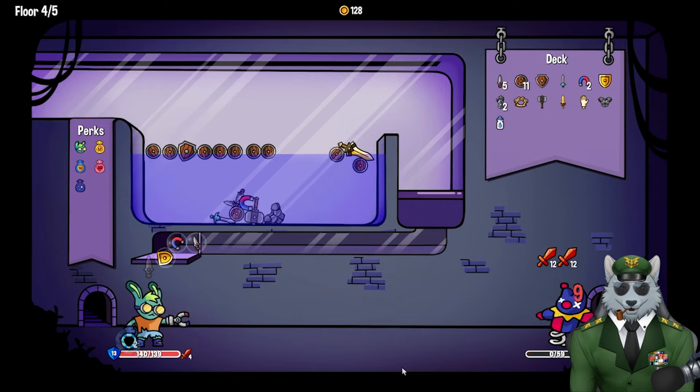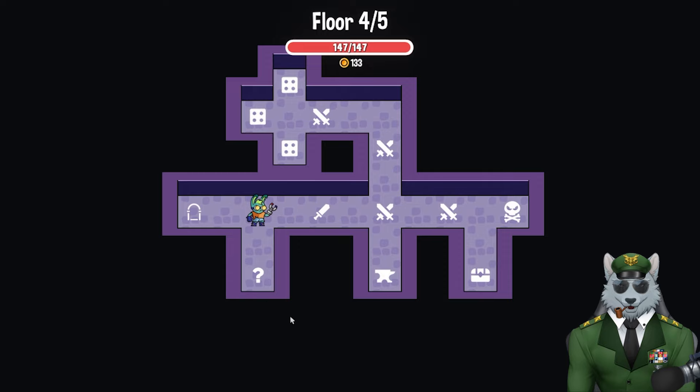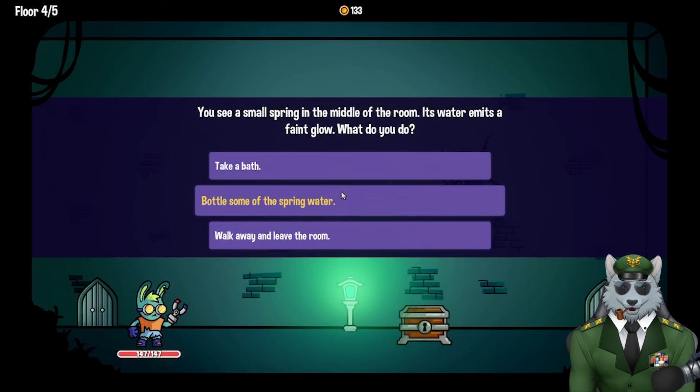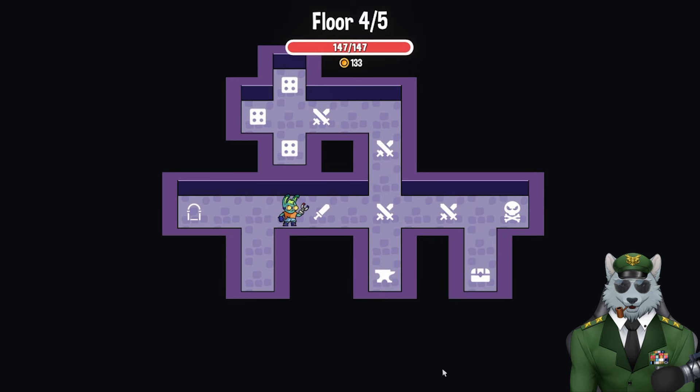Nice dagger — boom, dead! Post-fight choices: spike shield (wood), antidote removes all poison, credit card attacks first enemy for one damage and spends five coins to permanently increase its damage by two. I'm going to grab antidote just in case. There's a small spring in the middle of the next room emitting a faint glow — I bottle some of the spring water and receive a healing flask. I'm glad I went down there!